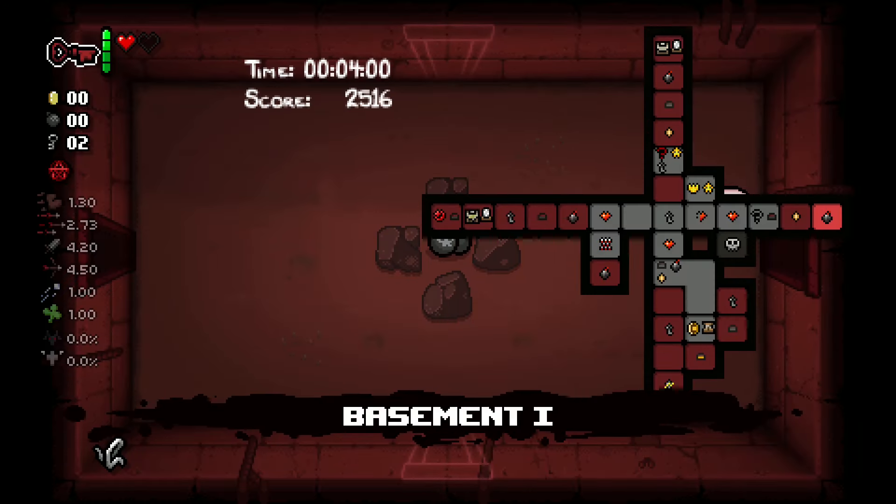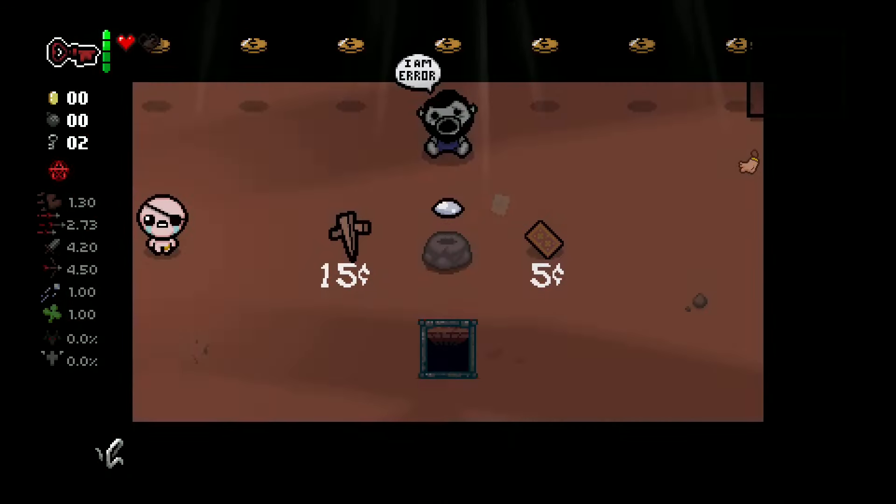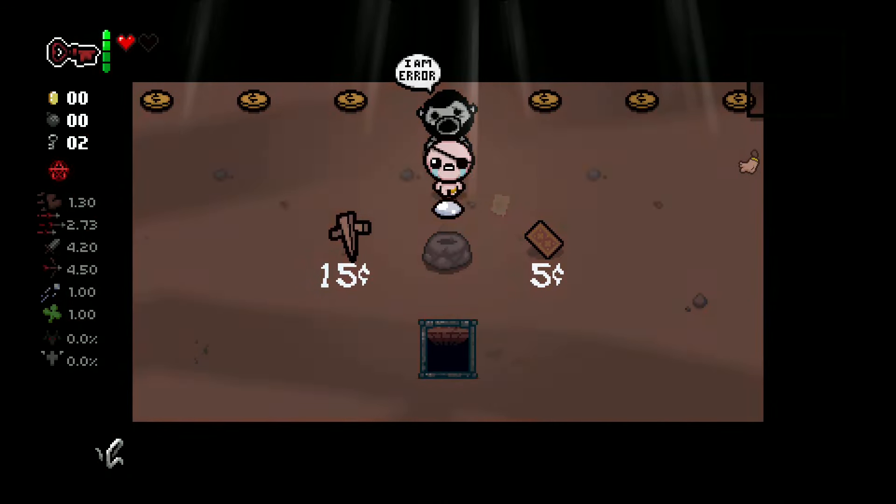Every floor is 13 by 13 rooms large. If you open another room with the red key and it doesn't show up on the map, then it leads to the I Am Error room. You can't open the I Am Error room on the floors: Corpse 2, Dark Room, Chest, The Void, and Mausoleum — basically all the finish line floors.